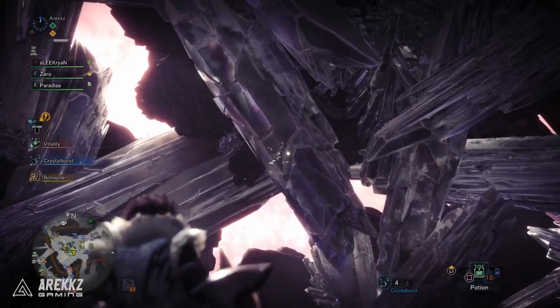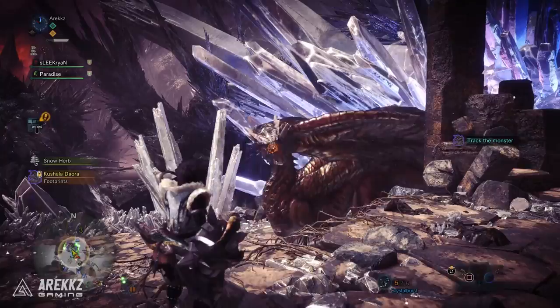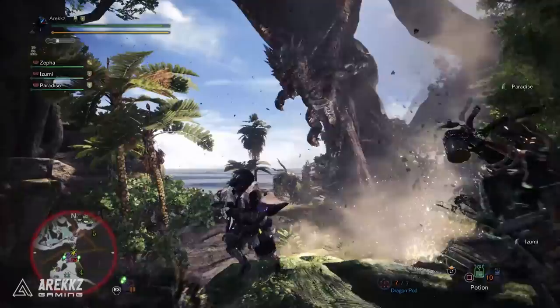Crystal Burst, commonly found in Elder's Recess, can be used to make monsters flinch. It's also an easily accessible item for dropping crystals on a monster's head in the middle area. It can also deal KO damage if fired at the monster's head.